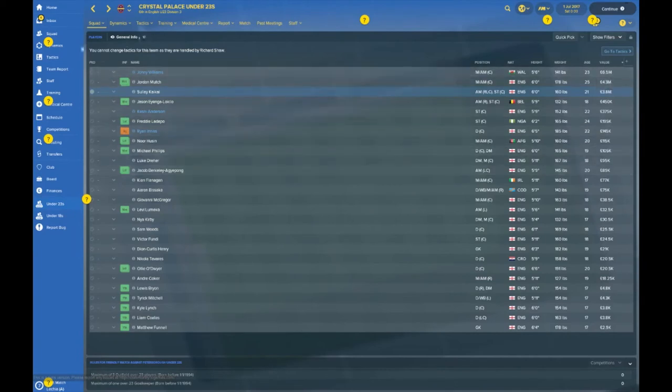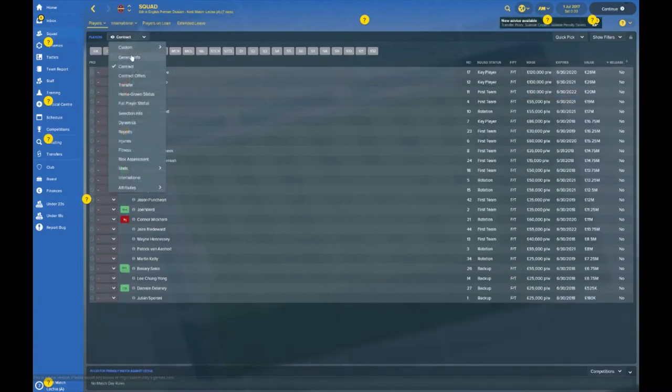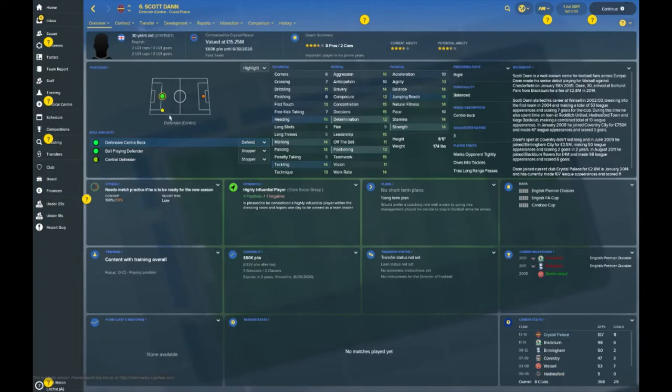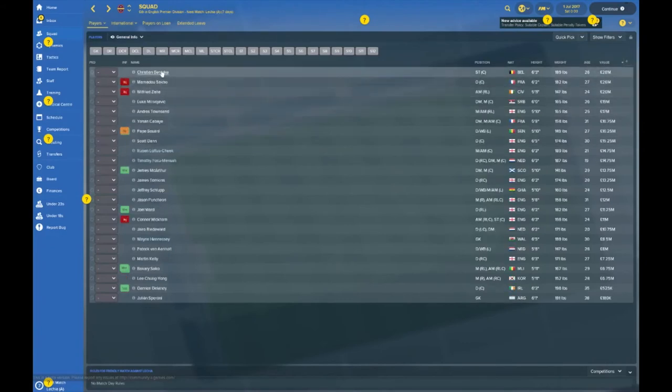Let's take a look at the meat of the action — the main squad. You've got Christian Benteke — can he keep you in the Premier League? Julian Speroni is getting on a bit at 38 years old. Honestly it does look like a Championship squad bar Benteke, Townsend, and Scott Dan. Your most valuable players: Benteke obviously, Mamadou Sakho at 26 million, Wilfried Zaha — at least those three are decent players. Luka Milivojevic — not too sure about that guy.